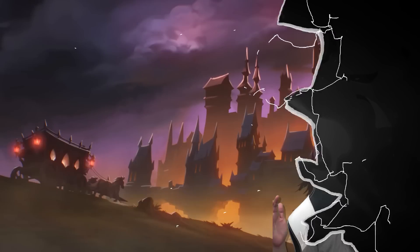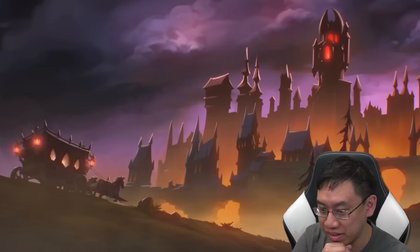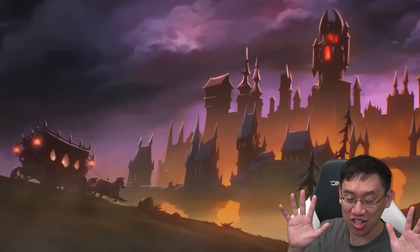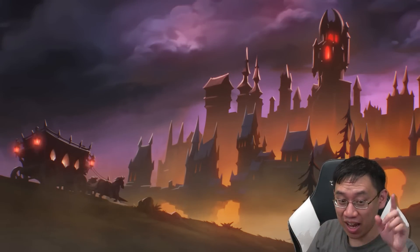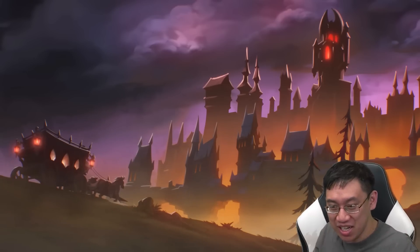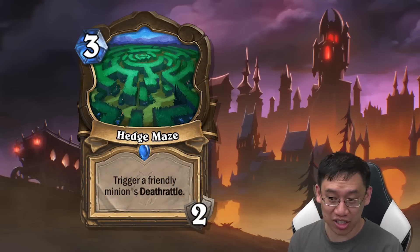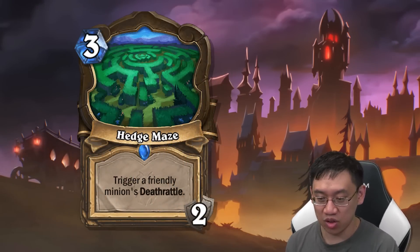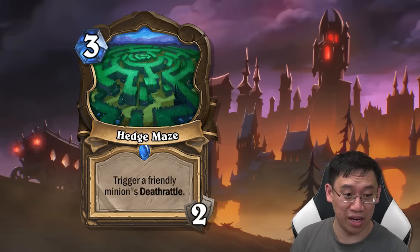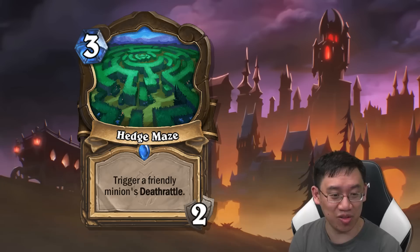Welcome to another set of cards from Murder at Castle Nathria. Today we have a thrill of a few locations as well as one of my favorite archetypes. Let's begin with the Hedge Maze Druid location — three mana, trigger a friendly minion's death rattle, two uses.